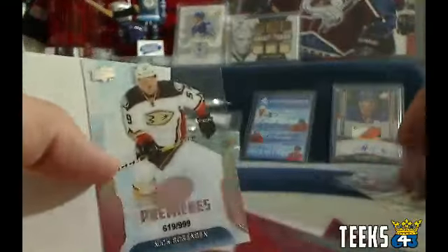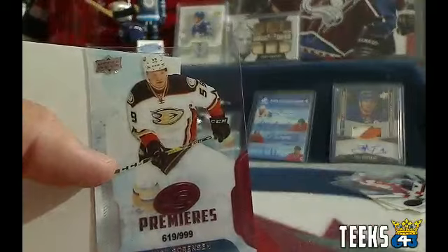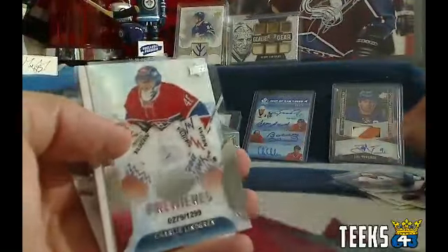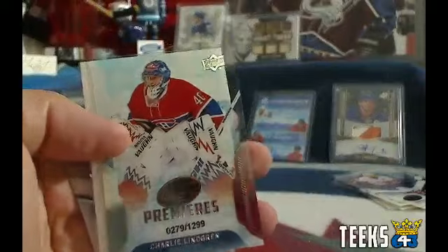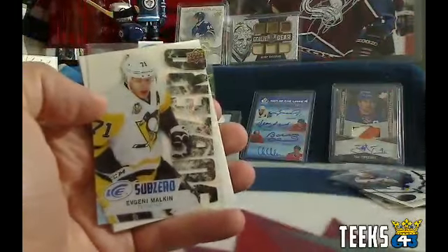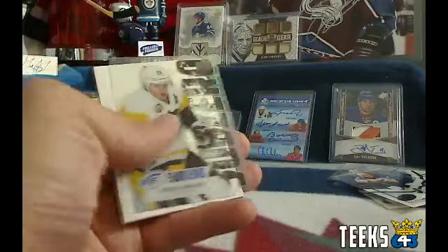Next up, we've got our Nick Sorensen — rookie, numbered out of 99, for the Anaheim Ducks. And Jack, congratulations. Next up, we've got a Charlie Lindgren numbered out of 12/99 Premiers for Gilroy and the Montreal Canadiens.